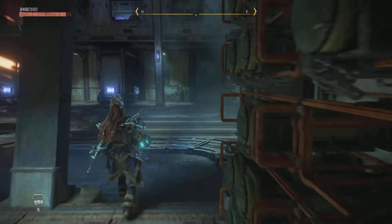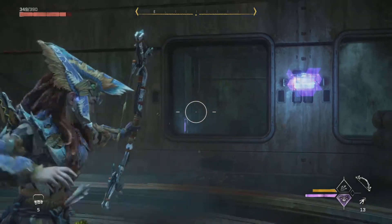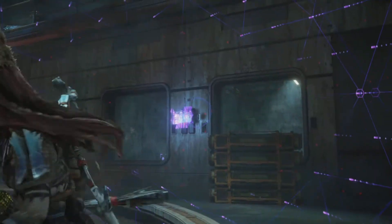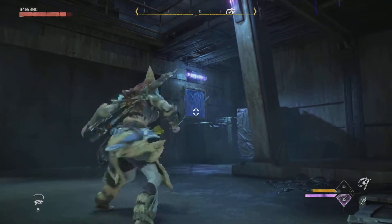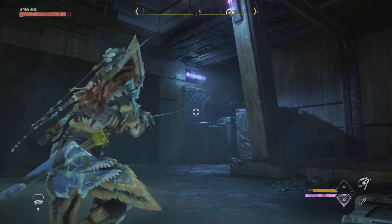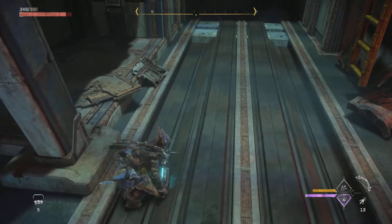Once you get the battery or the power cell you're gonna have to go to this room right here. How you can enter this room is kind of tricky — I was looking around and couldn't find it, but there's gonna be a vent on the right side, so you're gonna have to use the pull caster and then enter the building and the room.